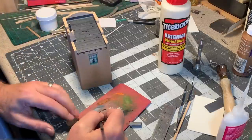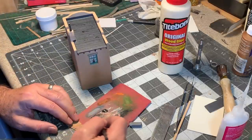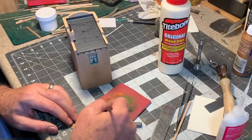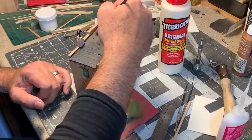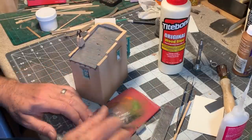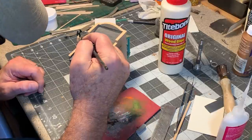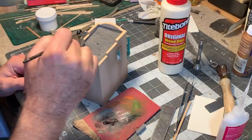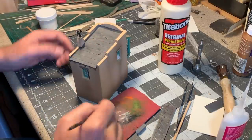Now I want to do some weathering on the roof with chalk. I'm mixing up some different shades of gray to tone that black construction paper down a little bit. And around the chimney, of course, I want some black soot — let's use some black chalks for that.